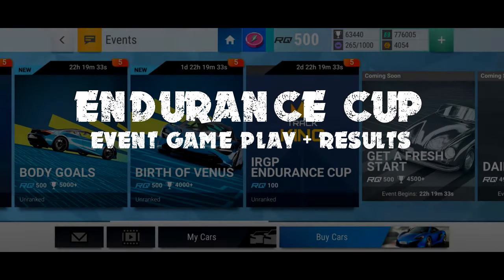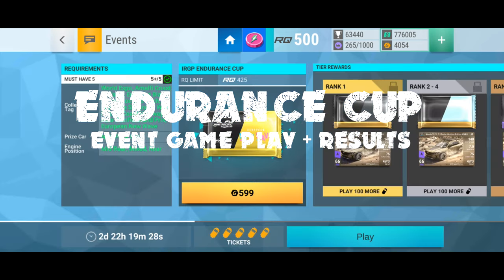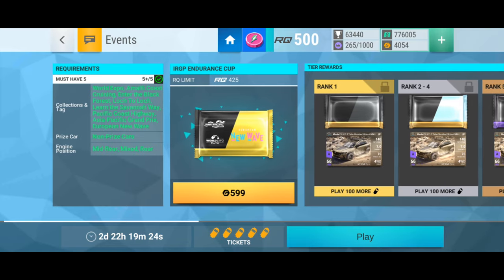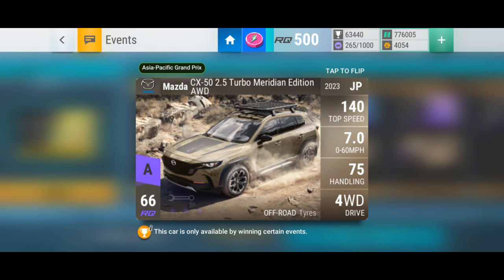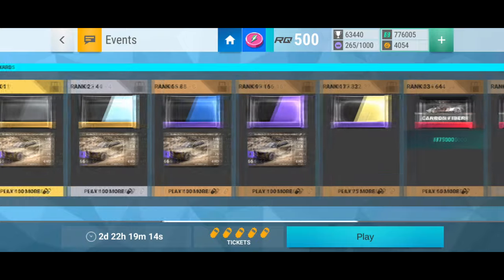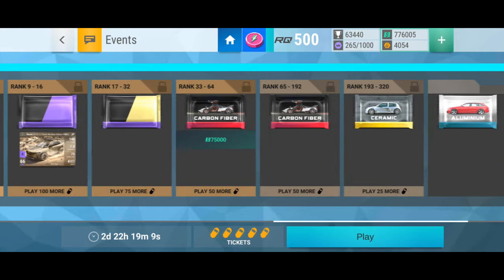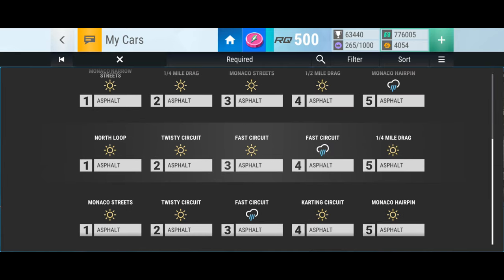We've had a previous Endurance Cup recently — this is the same. It's a three-day event. You've got to play at least 100 tickets to get the top tiers, but the top tiers are great prizes. You get the Mazda off-road tyre four-wheel drive car for the top 16 players and potentially a really good pack. Everyone should at least be getting a carbon fibre. The brackets are 128 full. The track sets are pretty simple — there's one wet track but it's pretty fast, and the rest are all drags and fast tracks. There's no city streets, no dirt, no snow, no ice.